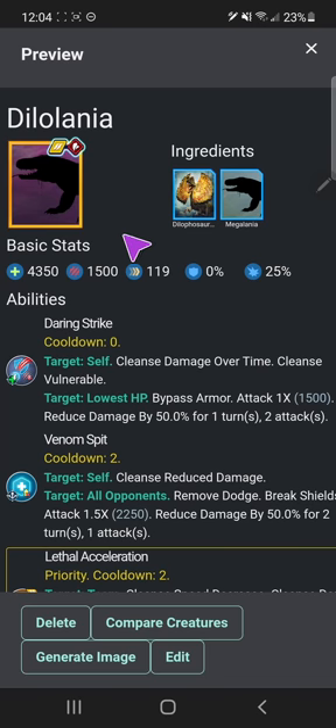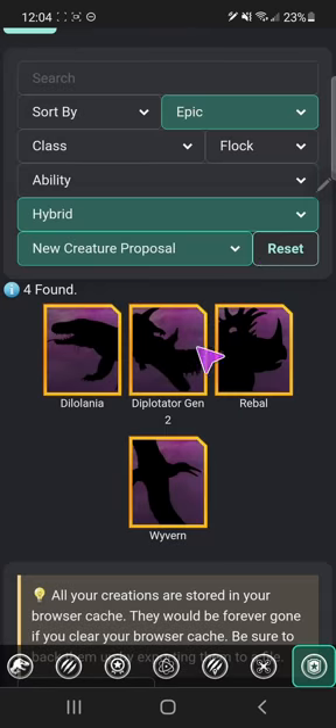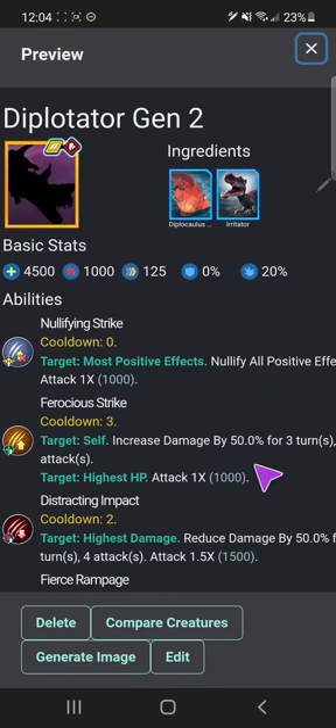I didn't draw Dilalania out yet because I haven't gotten to the Dilophosaurus episode yet. Diplotator Gen 2 — no drawing for this guy either because it's literally just a gen 2. Just imagine the regular Diplotator except recolored to be Diplocolus and Irritator, because these two are honestly some of the coolest-looking creatures in the game. You just have really nice colors and I'm really glad I kept you around for Dinosaur Story Part Two, which should be coming out in January.